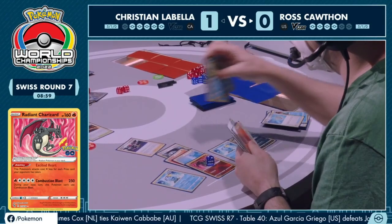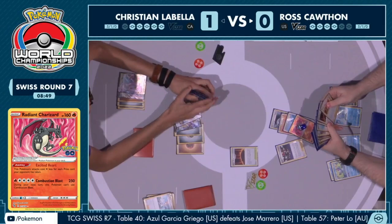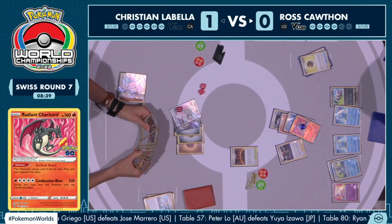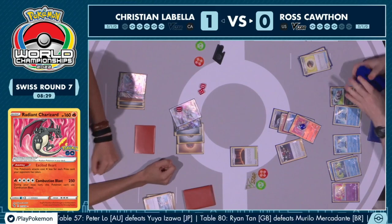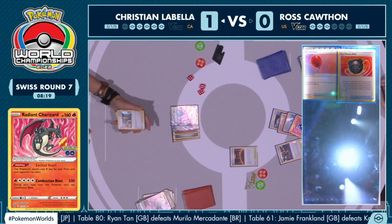This is a huge knockout! It is going to be just one Duraludon VMAX versus the world at this point. Ross is going to be taking another two prize cards — taking four prize cards in the first couple of turns with the Radiant Charizard deck is pretty impressive. Ross understanding what he needs to do to take down this game and stay in the hunt here at the World Championships. But there is no easy path to knock out this gigantic Duraludon VMAX — it's got so much HP, no weakness to prey on. It's just going to take several turns of attacking.